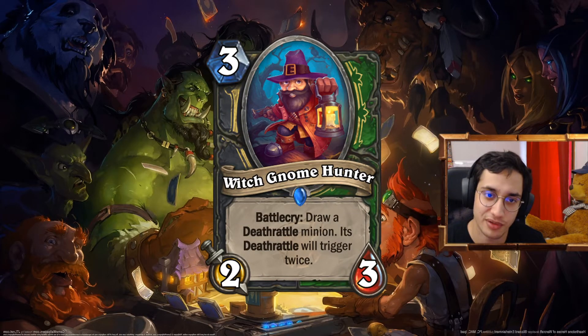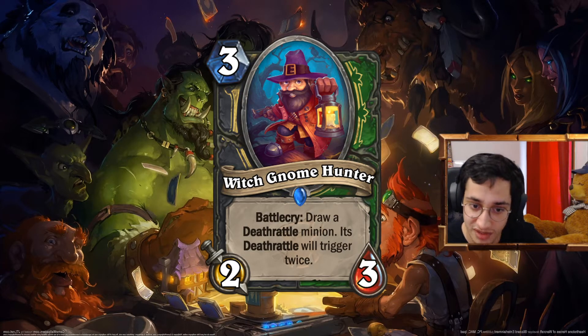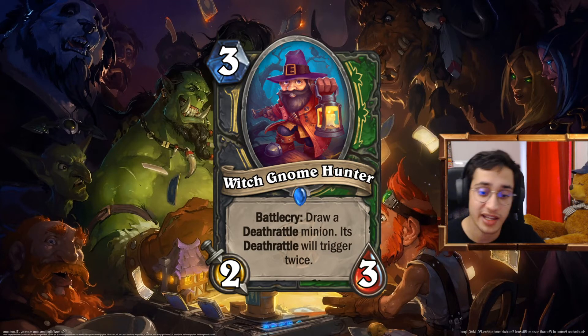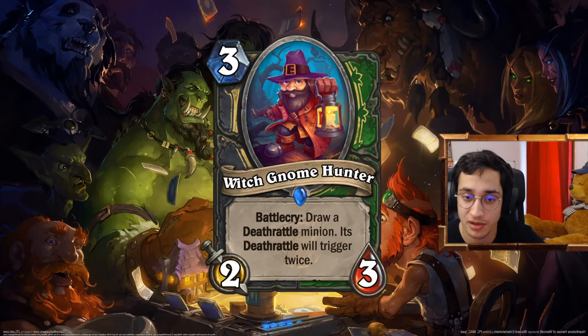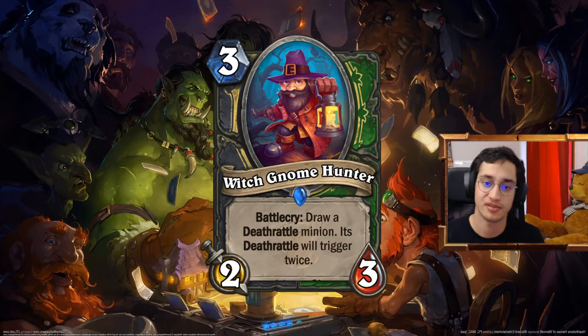Witch Gnome Hunter. 3 mana 2-3. Battlecry: draw a Deathrattle minion. Its Deathrattle will trigger twice. So it doesn't trigger now — it's not like sketching information. You draw a Deathrattle minion, and when you activate its Deathrattle, it activates twice every time. I just wanted a minion to draw other minions in a minion deck. If a Shaman can have draw for elementals, Hunter and Rogue can have draw for Deathrattles. And triggering Deathrattle twice is something that both Rogue and Hunter do. It gives Dungeoneer vibes, but this time it's like going into the woods.